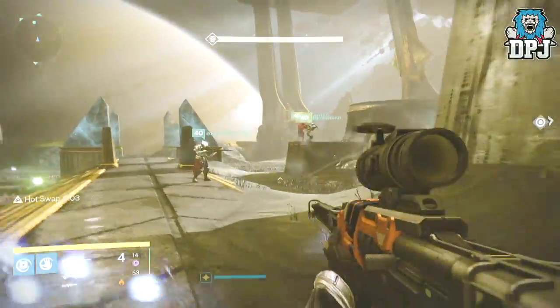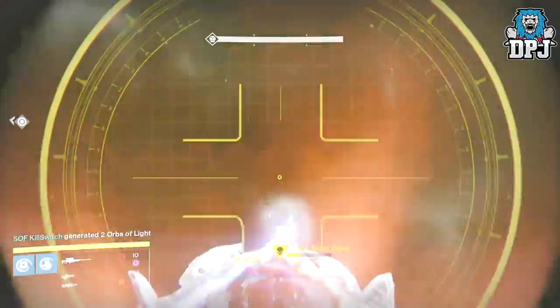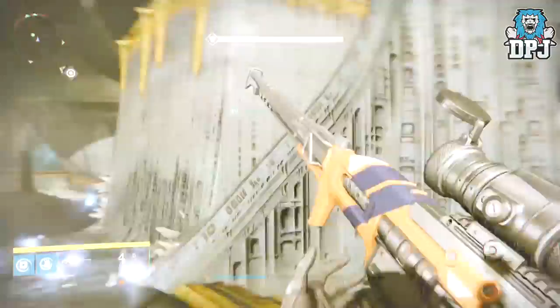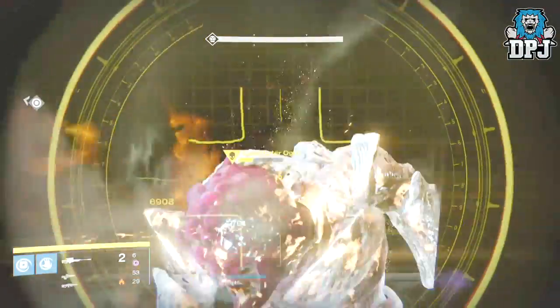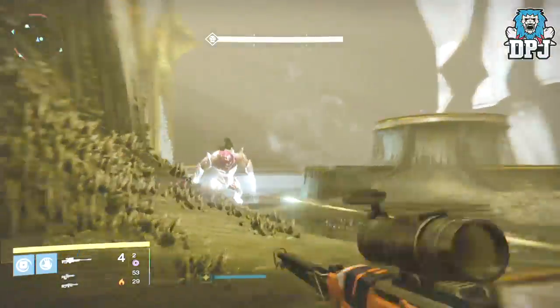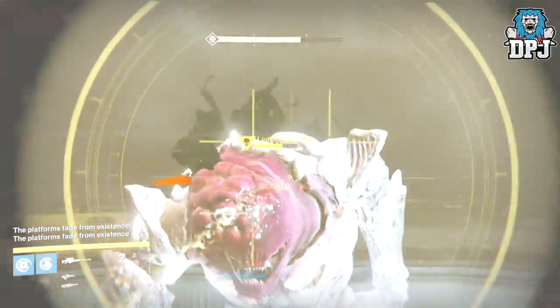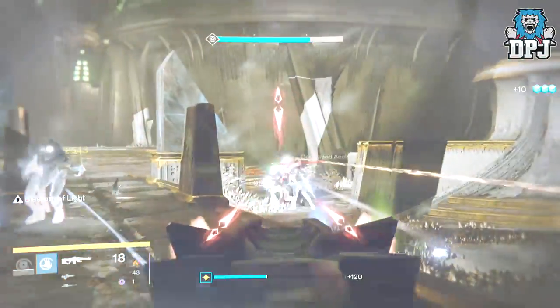The loot should be changed with each boss to three set things. War Priest should drop a guaranteed 320 artifact when completed on hard mode — that's completely fine. But Golgoroth should drop a guaranteed 320 class item if completed on hard mode, and Oryx should drop a guaranteed 320 ghost shell if completed on hard mode.